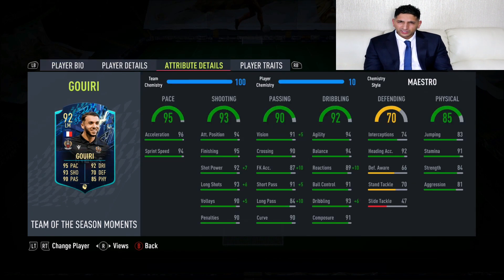We're also going to be looking at Amin Gwiri — I think that's his name — who's got 5-star skills and 4-star weak foot. I used him in strike with the 5-star skills. I love a 5-star skiller.